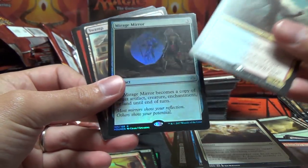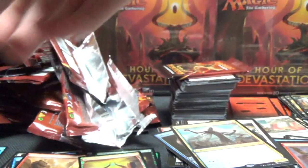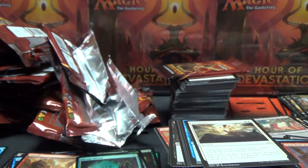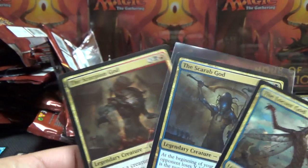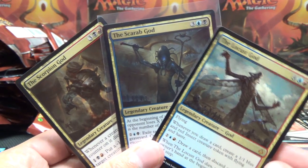Mirage Mirror is a foil rare for us as well. So we're getting the hits here late in the opening. We've got all three gods in this box - wow. Scorpion God, Scarab God, Locust God - boom boom pow!